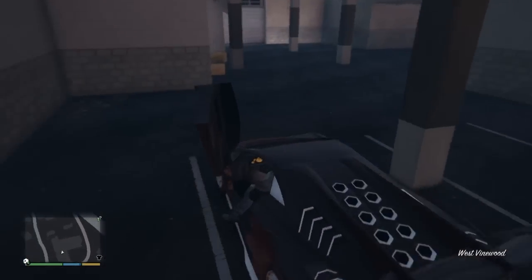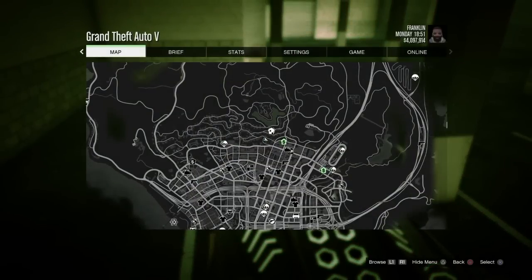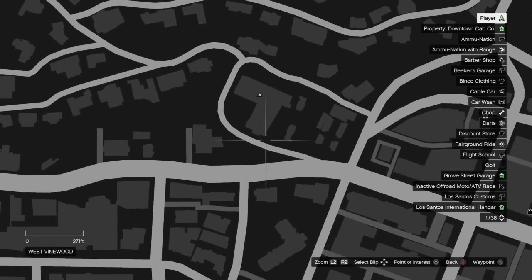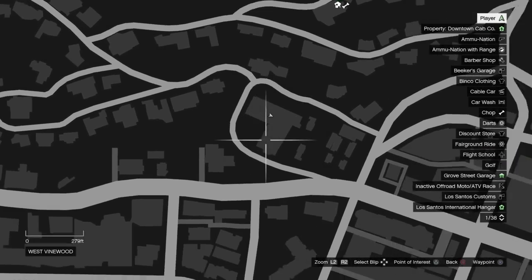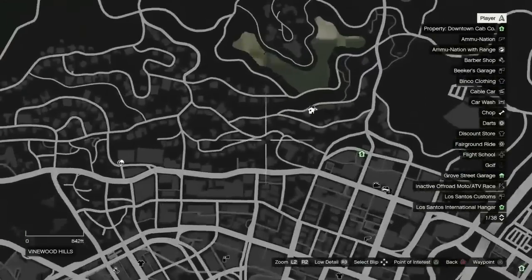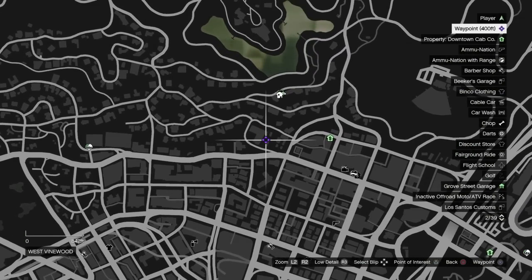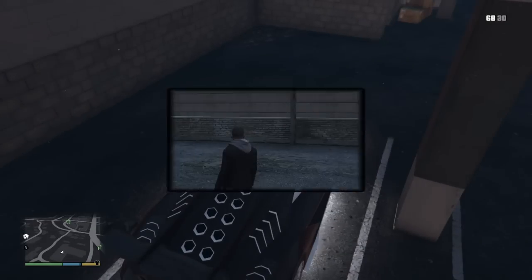So here's the first location of the Zentorno. I'll showcase it on the map — you basically just come here and enter the garage. If you can't find it, just put a waypoint there. That's our first location; I'll meet you at the next one.